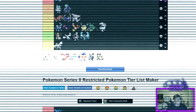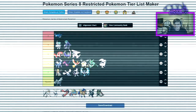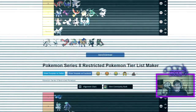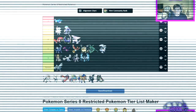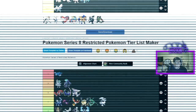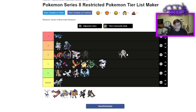Kyurem White I'd put at a solid C tier — it's really only going to be viable paired next to Groudon to help check Zacian, and it needs Tailwind support so Whimsicott wouldn't be bad next to it. Kyurem Black is a similar story — you definitely want to run it next to Kyogre to help out with a couple of problem matchups, though you could also run it next to Groudon. Keep in mind it would make your team very Intimidate-weak.